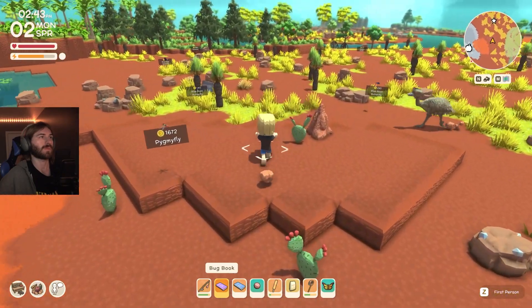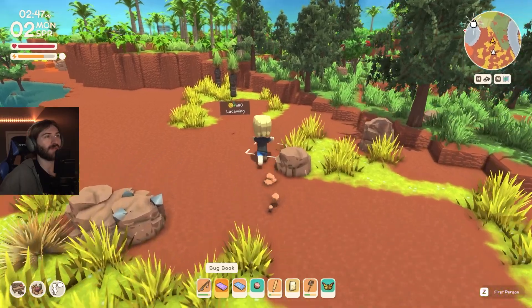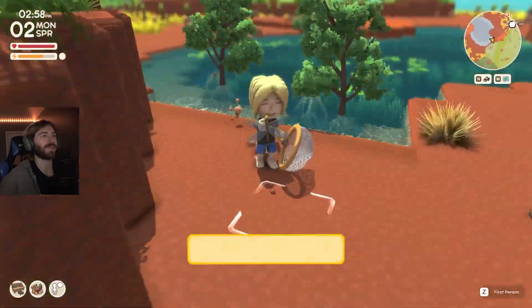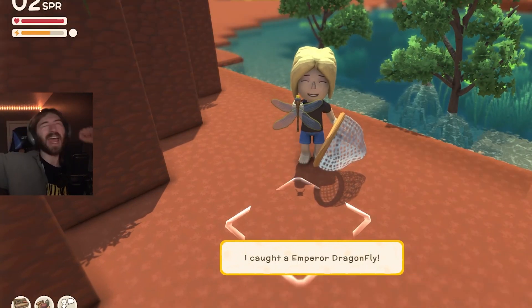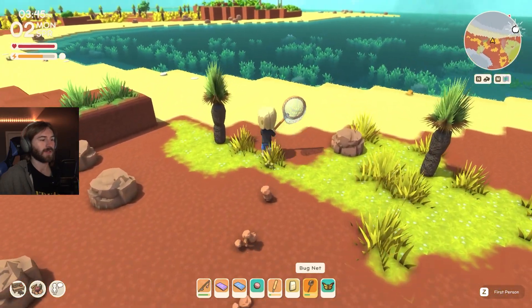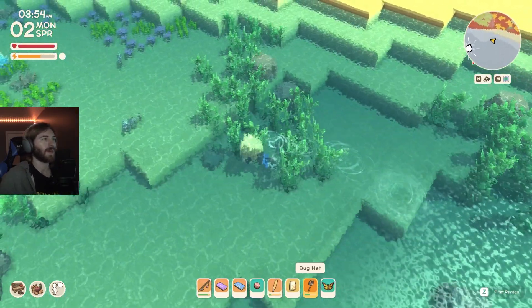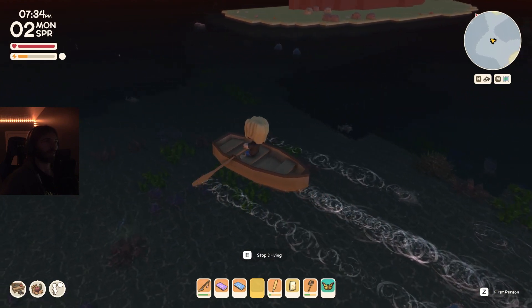On the second day of spring, my goal was to catch the emperor dragonfly, which can be found in the tropics and the plains. I found it and caught it — I was very excited, it was like seeing a shiny Pokémon. Now we've completed all the bugs, and my next mission was to find our last two sea creatures — the purple sea urchin and the cushioned sea star. I started in the northern ocean and found the cushioned sea star by some steps near the shore, but had no luck finding the purple sea urchin that night.